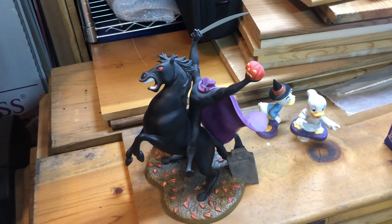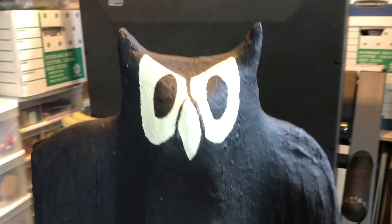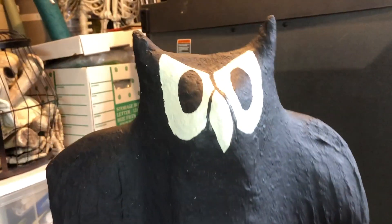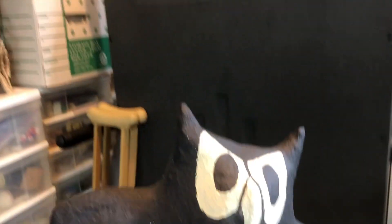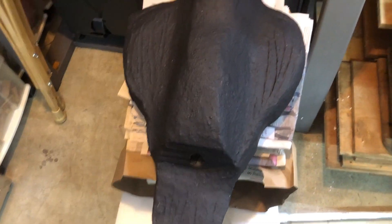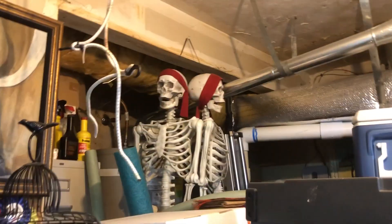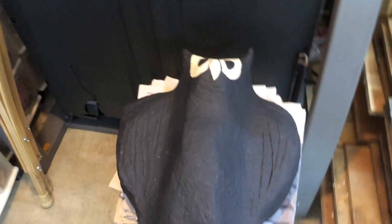One final project that's actually done - here's the owl from Skeleton Dance. He's very very simple and quick to make. He's got a hole and just sits on the PVC pipe on the tree. That's probably the only thing I'm gonna make from Skeleton Dance because the rest is just gonna be skeletons, which I have plenty of, so that'll be an easy scene to make in the haunt.